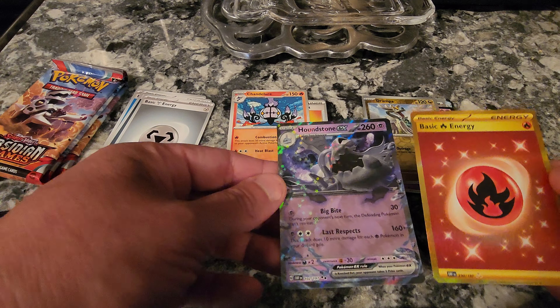Basic Energy, Wiglett, Scovillain, Palpitoad, Zizzagoon, Dugtrio, Houndstone, Diggersby, Temple, Team Star Grunt, and Greta Trainer — hit that Greta Trainer before. Two more packs. Basic Energy, Basic Energy, Basic Energy, Small Live Pidgey.